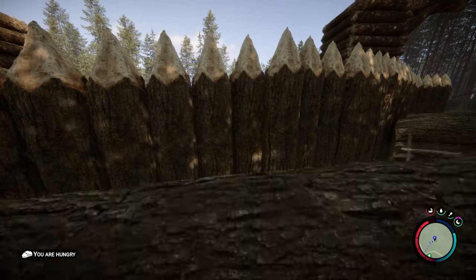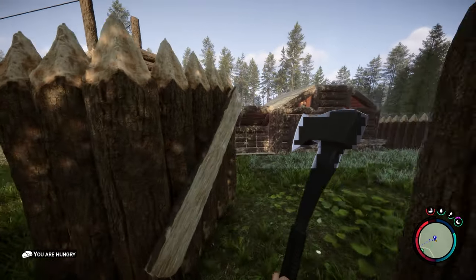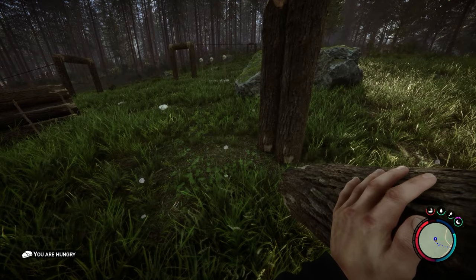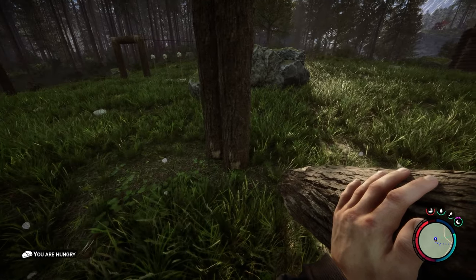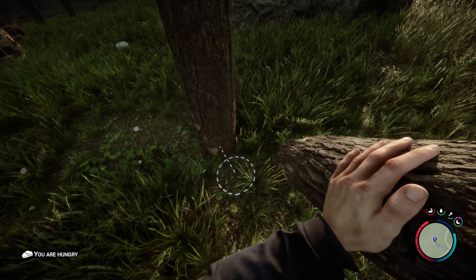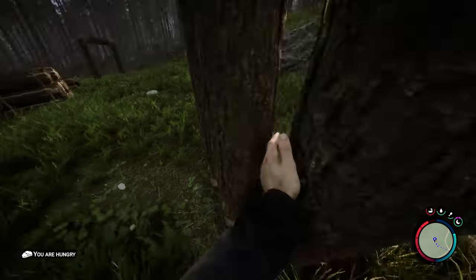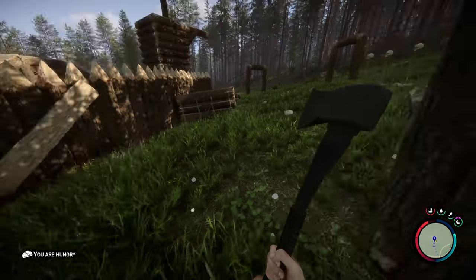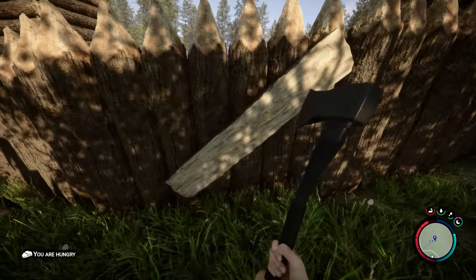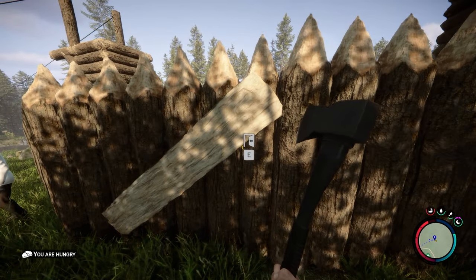So if you want it to open this way, just put it like this, and then obviously you can switch it going the other way too. What I mean by having your wall perfectly straight is by using the walk-on snap tool that locks it in place. Use that, make it like five or six logs long, and then you'll get the option to put a log on the front — and that's how you make a defensive wall gate.